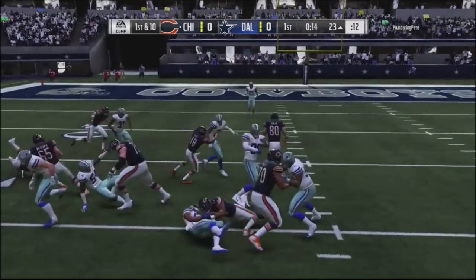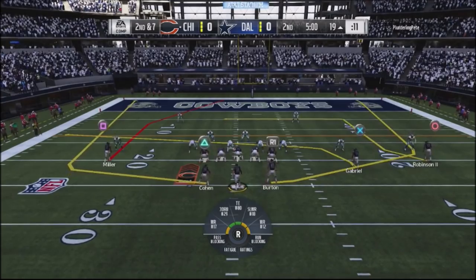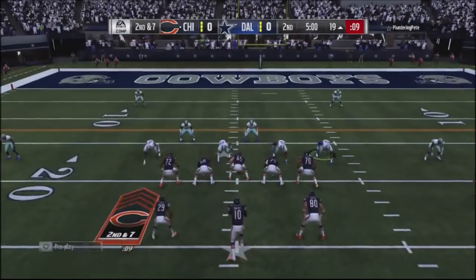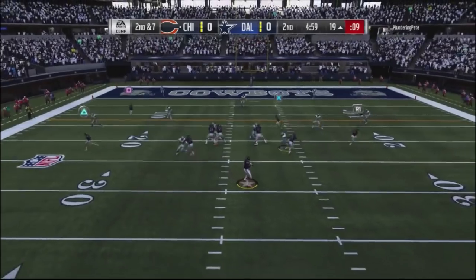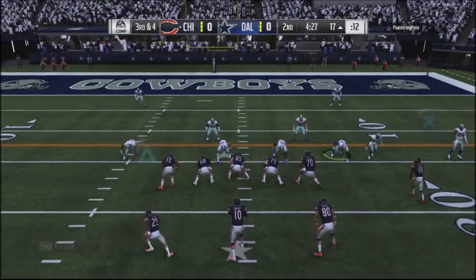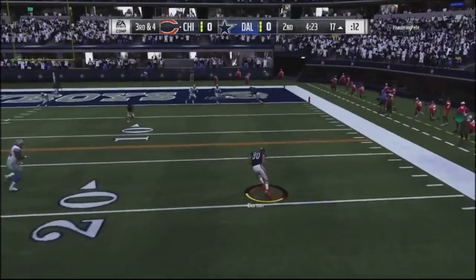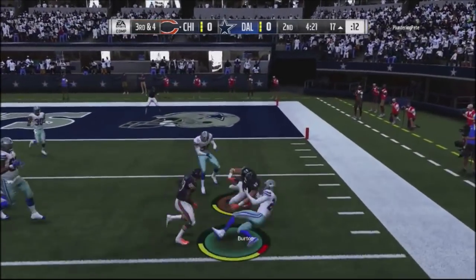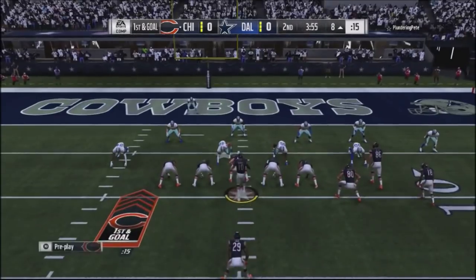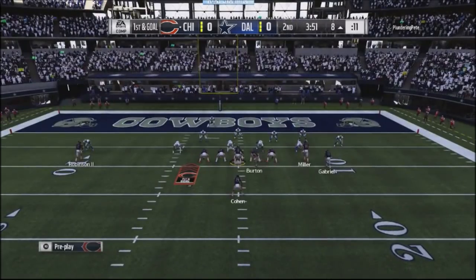Wide nine defense out of the 4-3. I do a nice little inside run; he gets a little block shed. Out of the split back, I run the inverted veer and threw a bad pass — I didn't pay for it on that play, but in another gameplay I do pay for it. On the block and release I get a nice little completion and get the ball down to the eight-yard line.